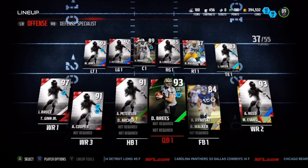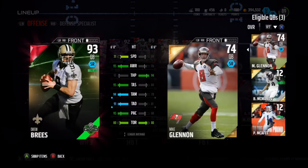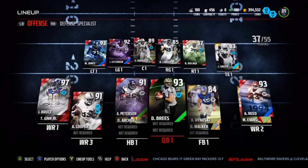At quarterback I've got 93 Drew Brees Team of the Week edition. He throws dots, he's really good compared to other quarterbacks I've used on Madden 16. I recommend getting him if you have the coins — he's going for around 150k, though his price has probably dropped since then.